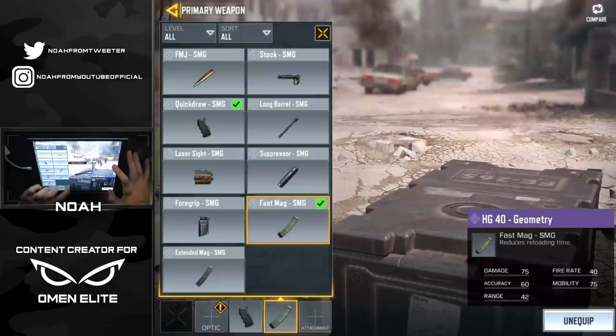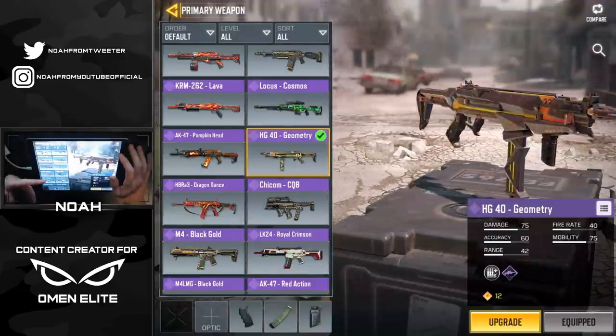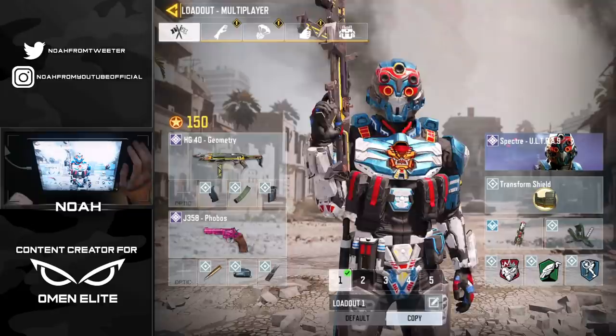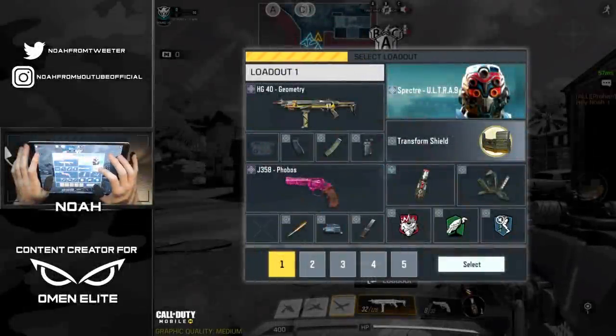Of course we max it out. I throw on the quick draw, fast mag, and foregrip. I'm also pretty sure that having the HG40 geometry completes the entire set so far. Anyway, the loadout is all good to go, so I'm gonna queue up for a game and I'll see you guys once we find a match.